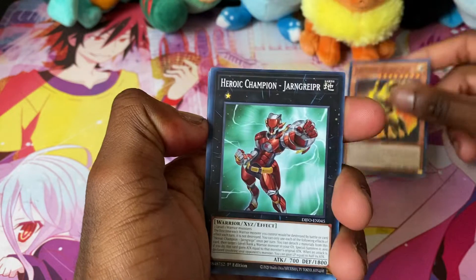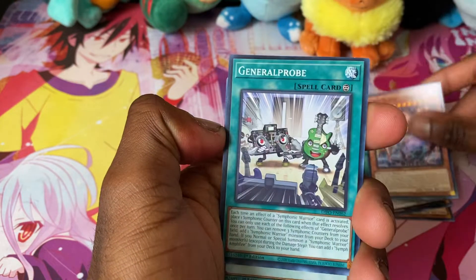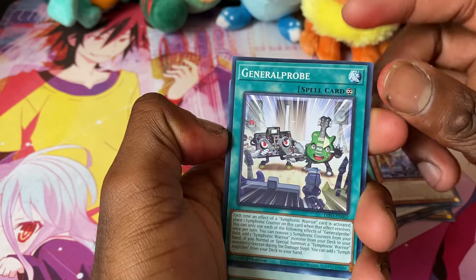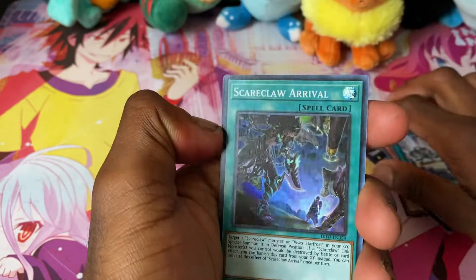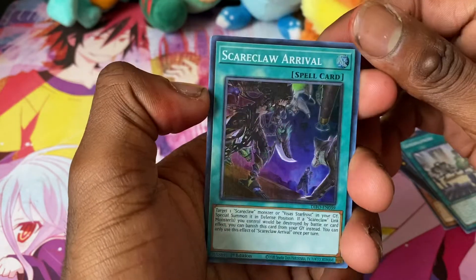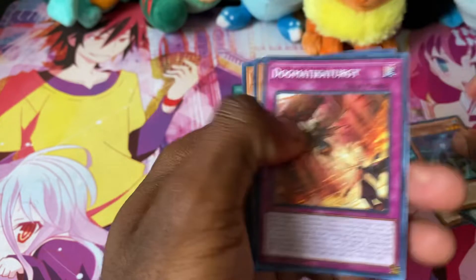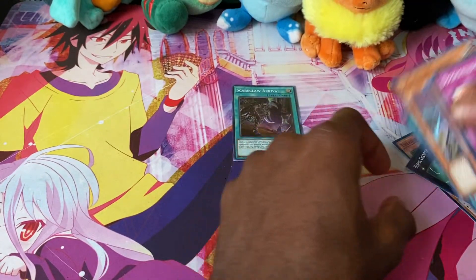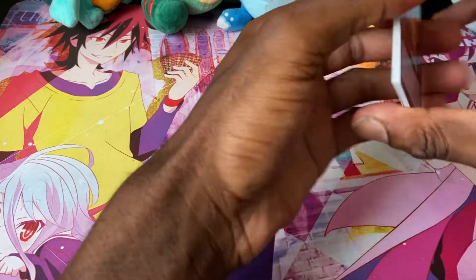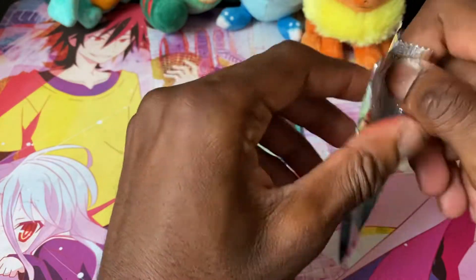We got a Therion Duke, a Heroic Champion, a Divine Dragon, General Probe, and Scareclaw Arrival. I don't plan on playing Scareclaw anytime soon — I think it has something to do with the defense position, but it just sounds like a really weird deck for me.